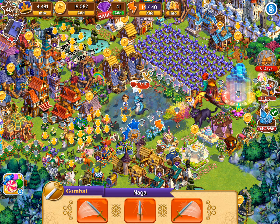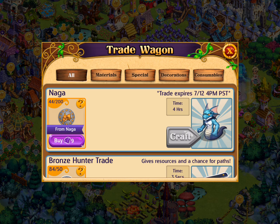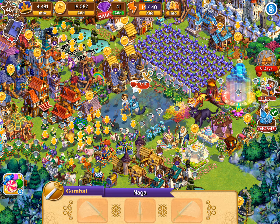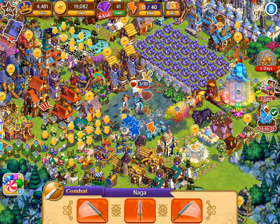Sometimes you can have extra energy and special tokens afterwards that you can exchange. If you collect 200, you can exchange them for an animal in your kingdom. Let's slay it.